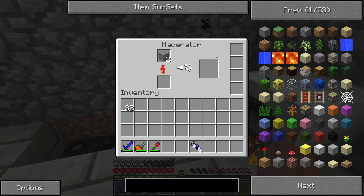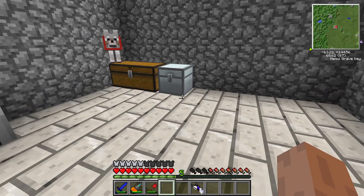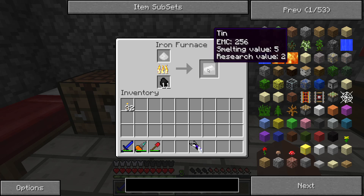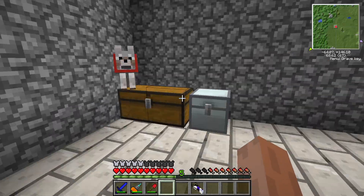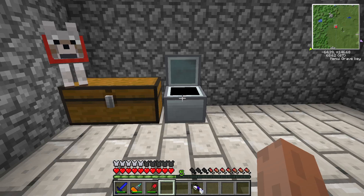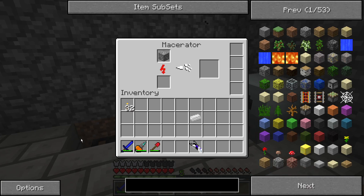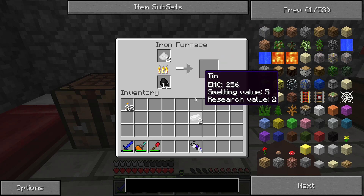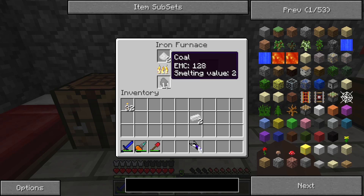It's done! And then we get tin dust. You take tin dust and you smelt it. You get tin ingots! So before, one tin ore equaled one tin ingot. Now, by running through the macerator, one tin ore equals two tin ingots. So two ore equals four ingots, and so on and so forth.